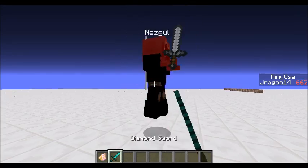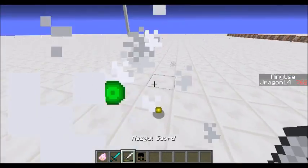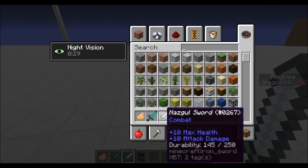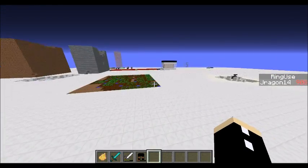He will basically drop a sword which gives 10 attack damage and 10 health, so it's more powerful than your typical diamond sword. And of course it increases your maximum health by 5 hearts.